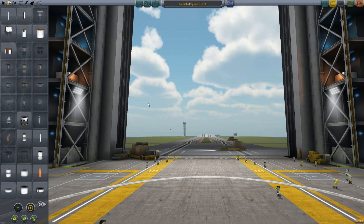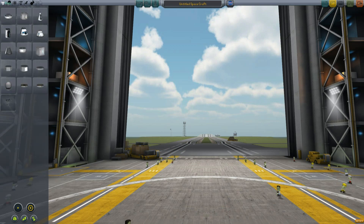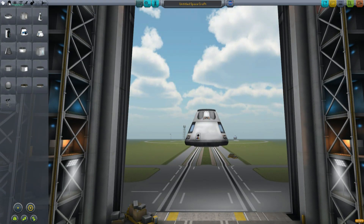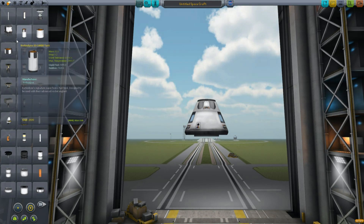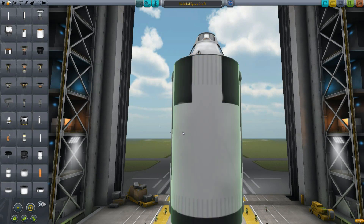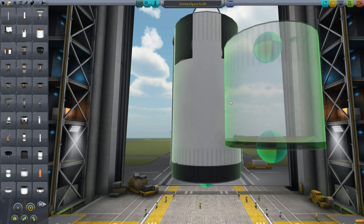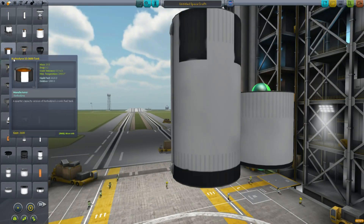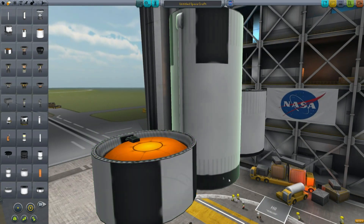These are all NASA-approved items that are part of the Space Launch System. Let's just bring a capsule in here so we have something to attach them to. The main thing is the 3.75-meter parts. We have this tank, we have the half-length tank, and we have the quarter-length tank.